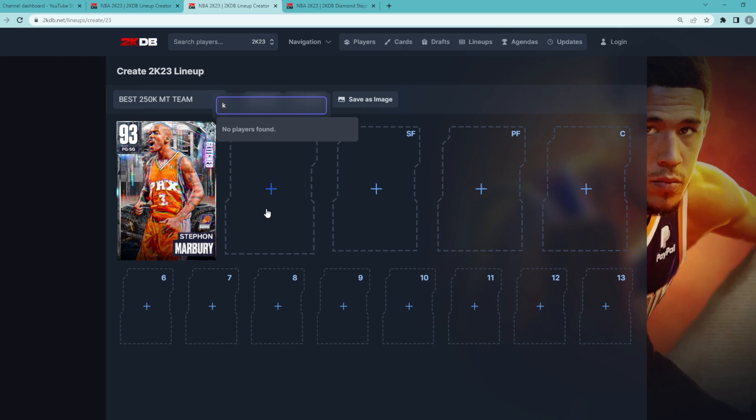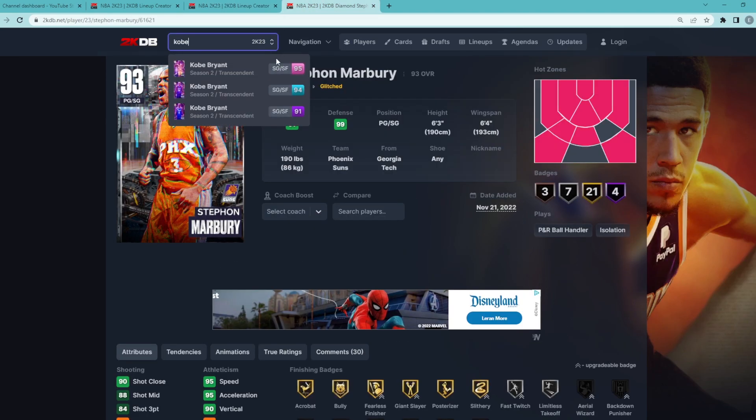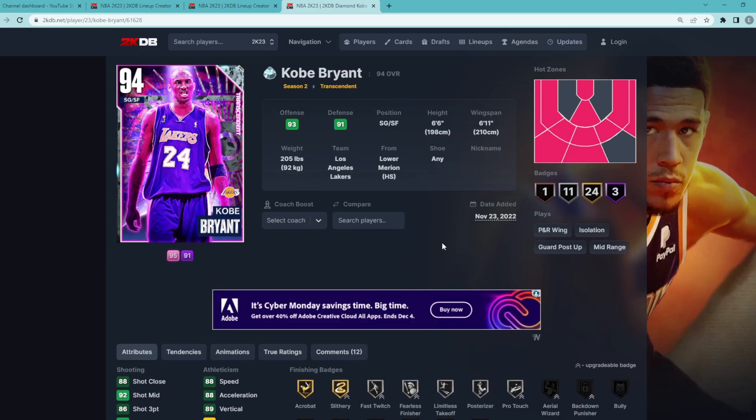For our starting shooting guard position, we're going to get a very well-rounded card, and we're going to go for the Diamond Kobe Bryant. This card as a two-way shooting guard is going to be super elite for only about 30,000 MT, maybe even a little bit cheaper like 25K.